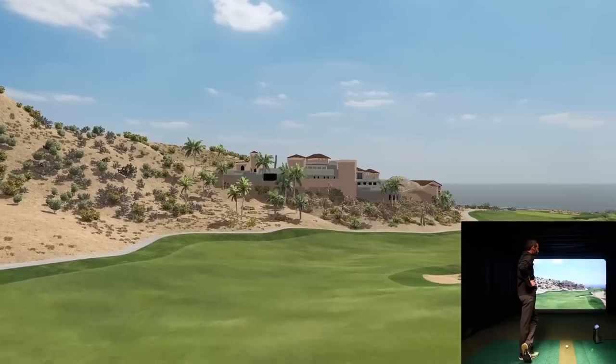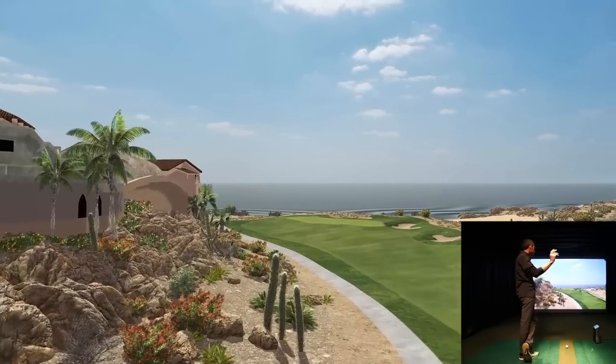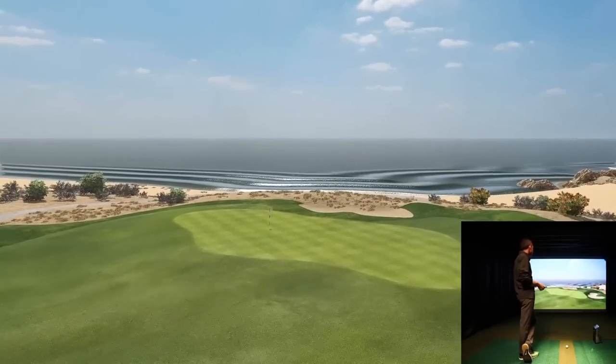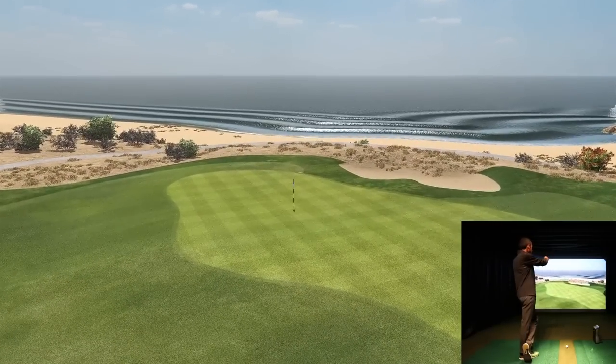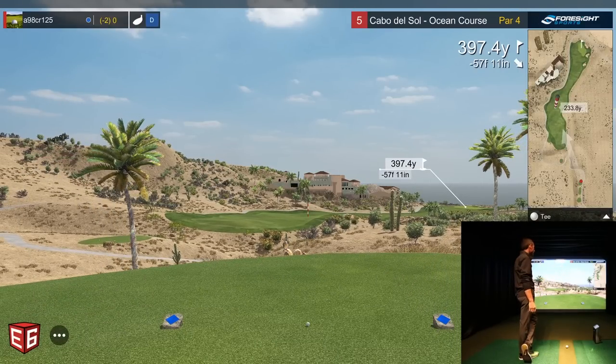This is a really fun course. I encourage you guys, if you're a new user — a Foresight user new to E6 or looking at E6 for another device — I encourage you to play it. Check out the ocean in the background. It takes you out near the ocean — it's a really cool course. It has elevation, it's surrounded by desert and you can get yourself in trouble. Look how skinny these fairways are. You're in play — it's not like you're OB — but you can get into these bushes and it can be very challenging.